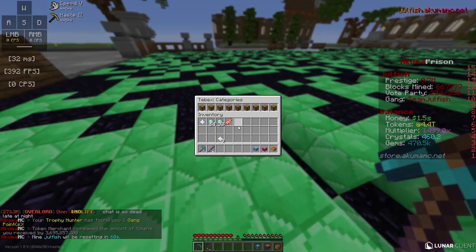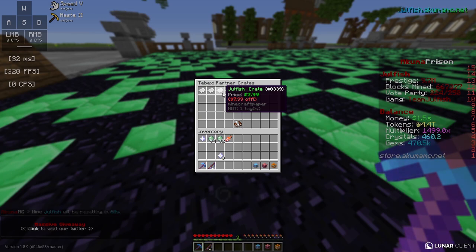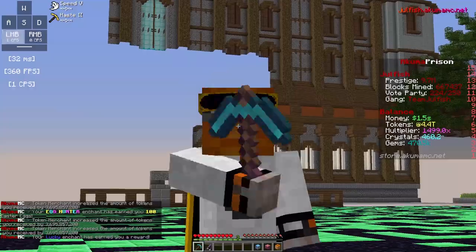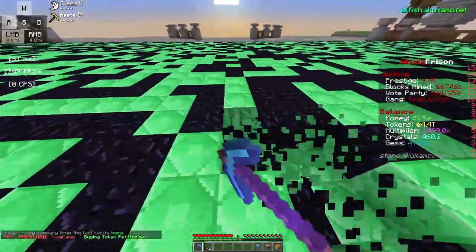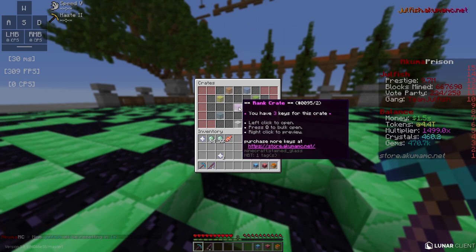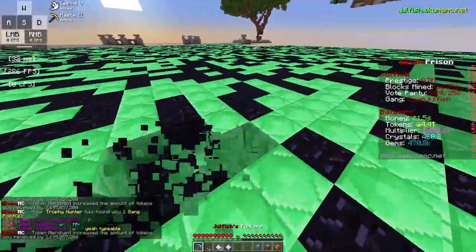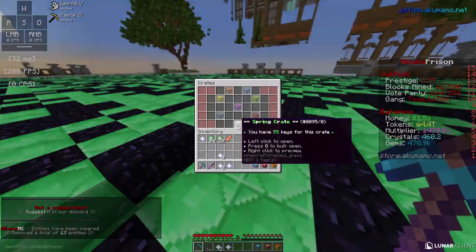If you guys want to directly support the channel, head into partner crates on the store and check out the Jewelfish Crate - I get a percentage of the sale. From the monthly crates you can also win rank crate keys. I've saved up three between the last few episodes, so let's open these - we got a $20 rank and a few $1 ranks. Check your /keys for any rank keys because there is a chance of winning really good ranks, even the Akuma Plus rank, though the odds are 0.01%.